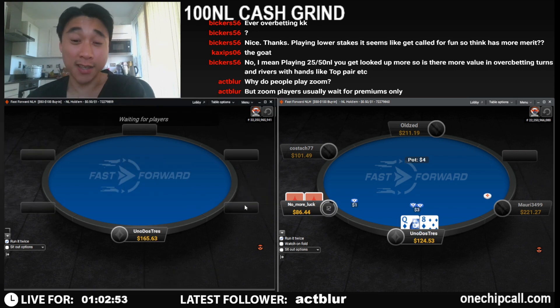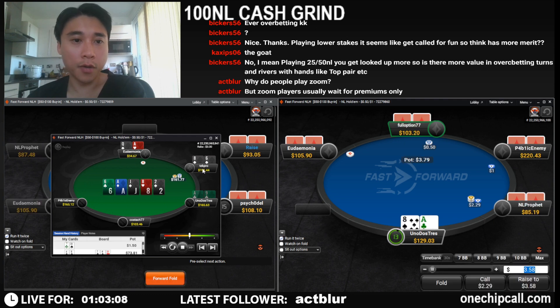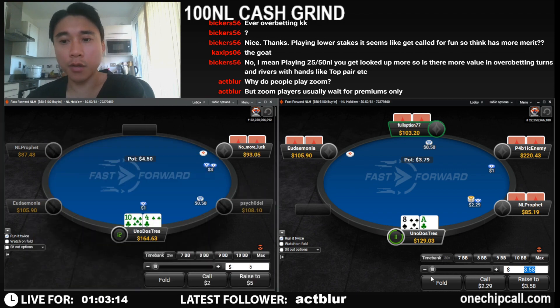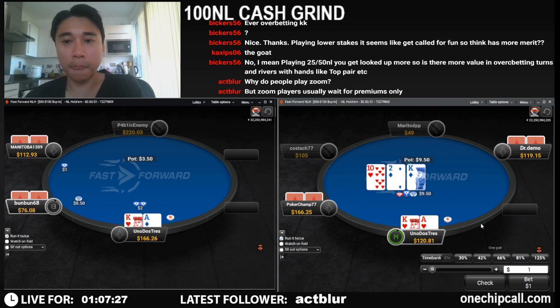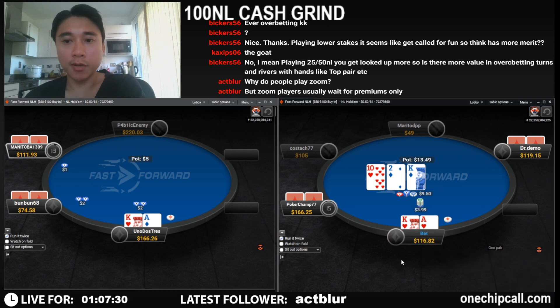He had ace-queen, which is what I put him on. I also put him on pocket sixes but I didn't think he'd be calling a c-bet there with eight-six. Open ace-king here.